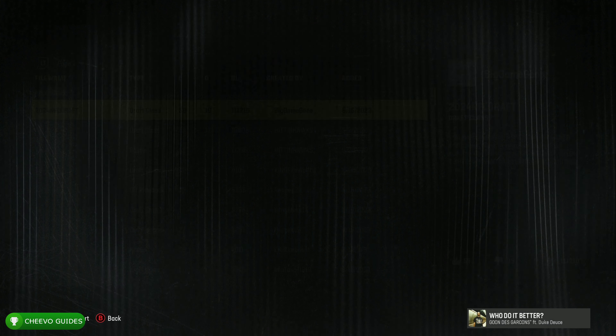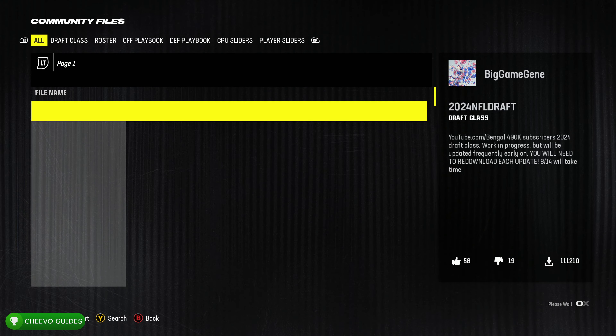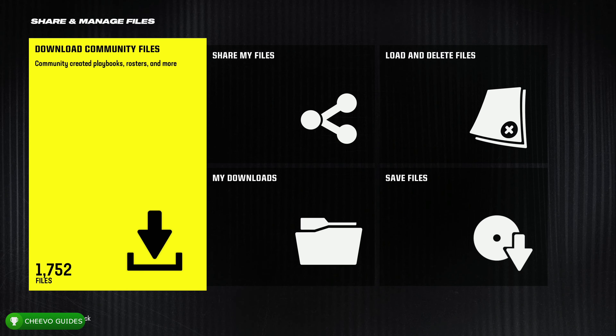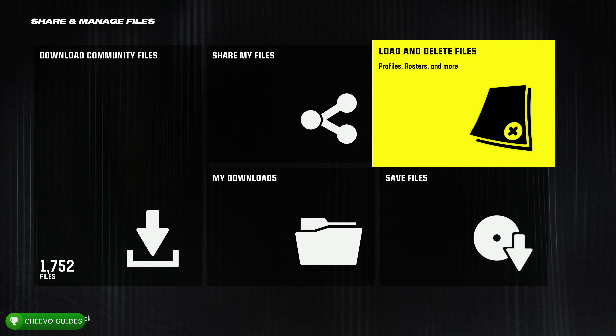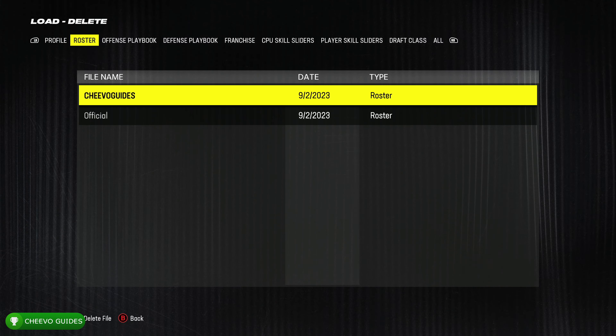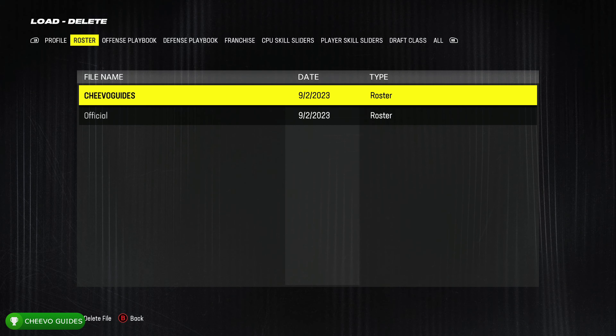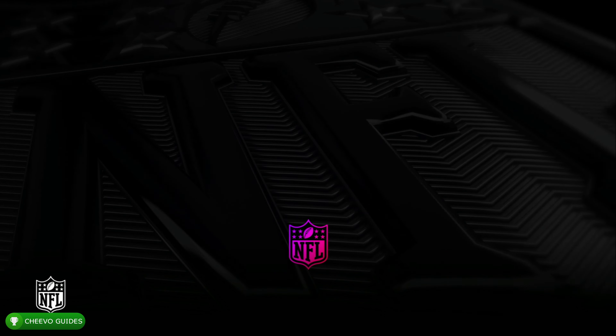After you download it, it's important that you load it up because it doesn't automatically load that roster. Go to Load and Delete Files, press RB to go to the Roster tab, and you should see my roster that you downloaded. Go ahead and load it up, and at this point we're all set up for success.